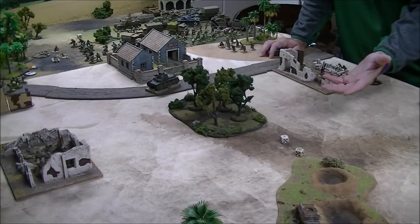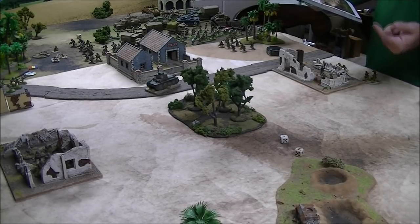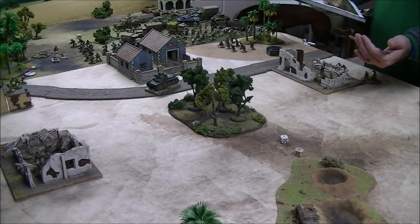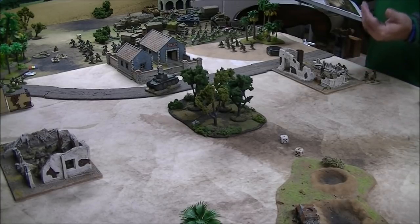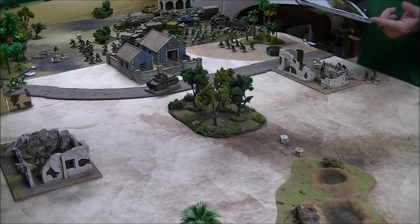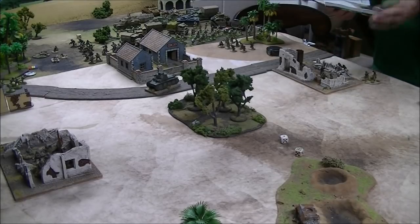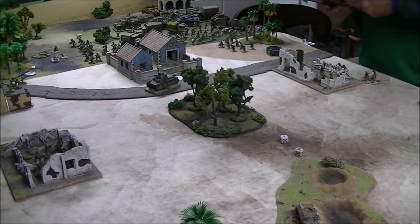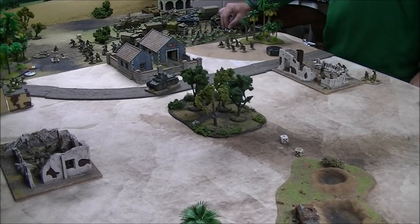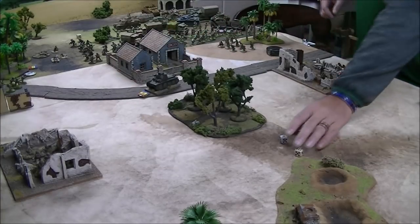We scored a hit on the Panzer 38. It's a regular vehicle, and since we have at least plus one penetration that can actually damage it, it's a normal pin check — 50/50. So we put a pin on it. That's not bad at all, because now this thing fires its machine guns at minus one. The anti-tank rifle made this tank give its front armor and get that gun out of the arc of the Gurkhas, and now I've also put a pin on it.